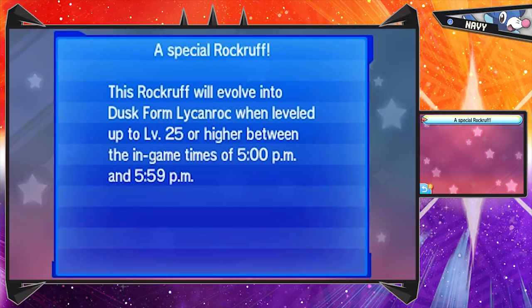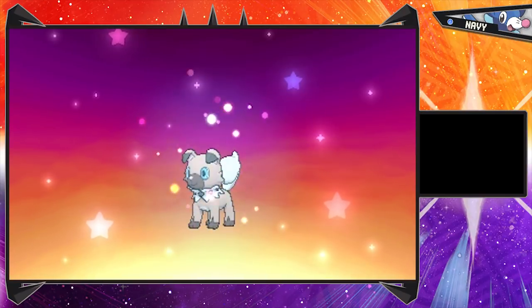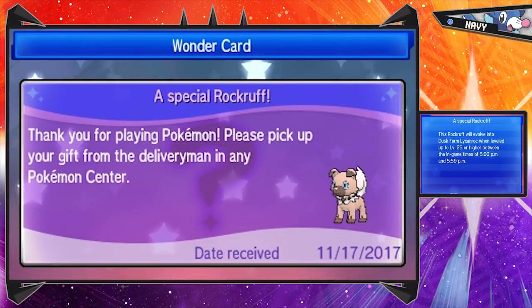It actually says it right there - Dusk form, not Dawn. I always confuse Dawn and Dusk. You level it up to 25 or higher between 5 p.m. and 5:59 - that's a very specific time frame, but we're definitely going to try that. So let's receive our special gift. And there it is - a pink glowing orb. I guess that's what a Pokemon looks like in mystical data. Now it's in a mystery gift wrap. Thank you for playing Pokemon - please pick up the gift from the Pokemon Center.